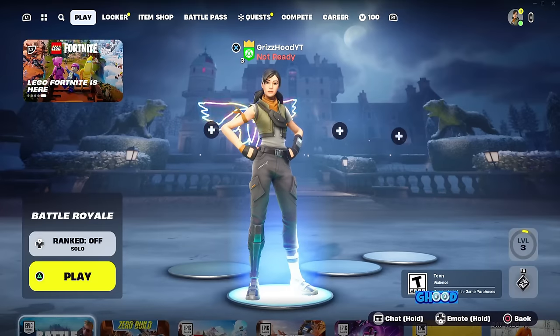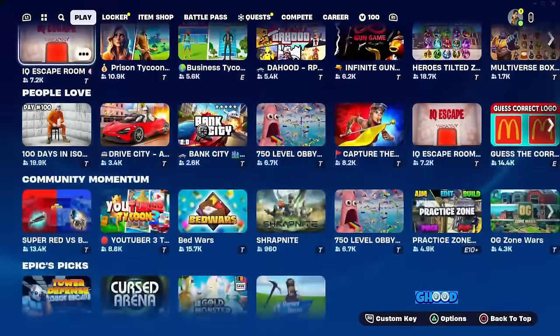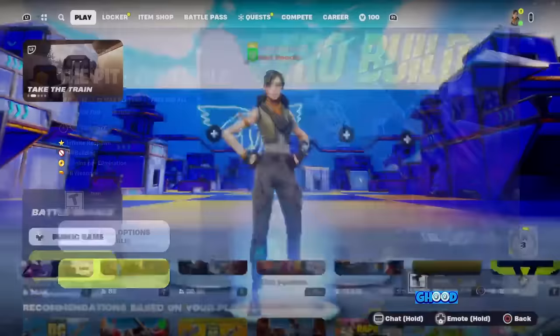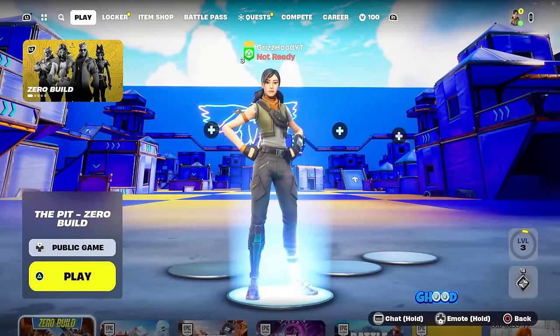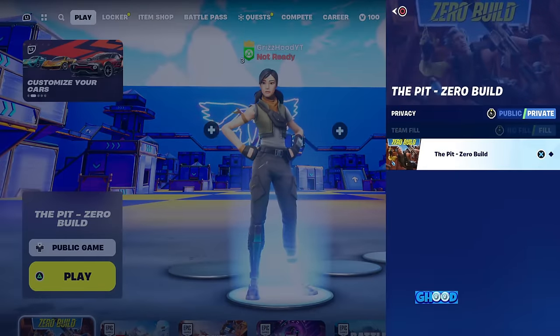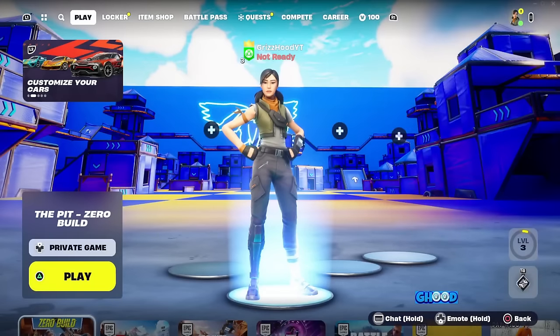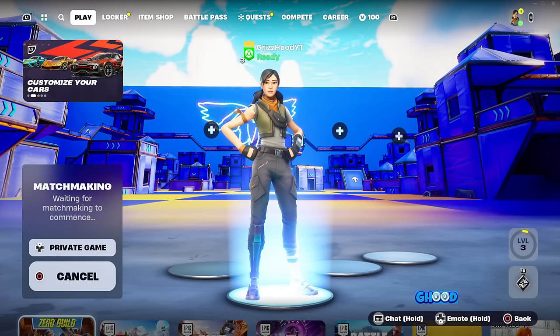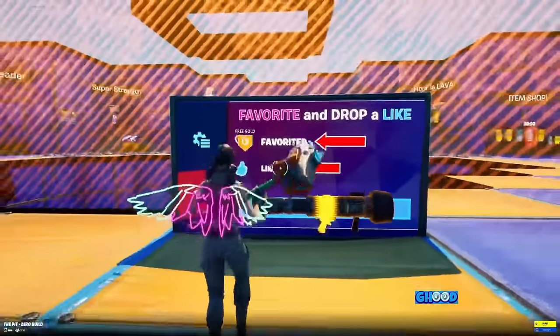You're going to be searching for the one that says 'The Pit Zero Builds.' Go ahead and select that right now. Once you've selected that, you want to take this from a public game and switch it over to a private game — that is very very important. Then simply select play and load directly into the game.